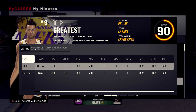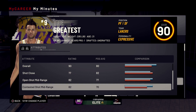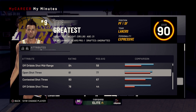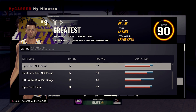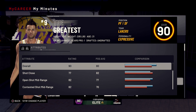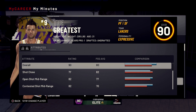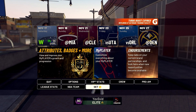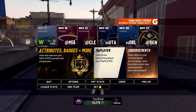This jump shot works for this build and should work for pretty much any build. I'll show you my attributes real quick — I'm a shot creating stretch four, six foot eleven, but my open shot three is only an 81, open shot mid range is an 82, contested 80. So you see the clips — crazy shots. It's the jump shot, man. Let's go ahead and get into my player lab and I will show you the jump shot.